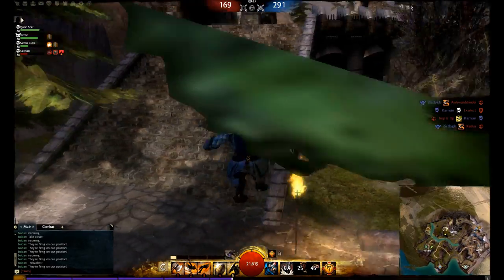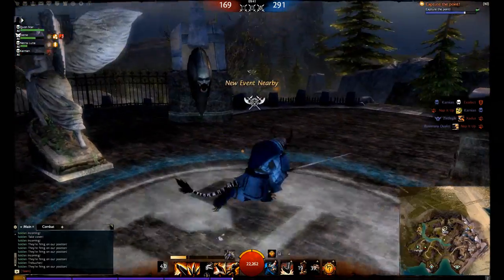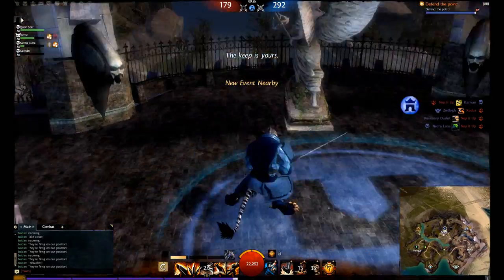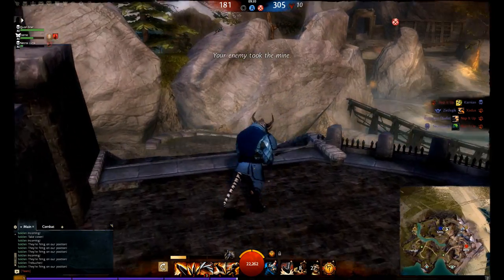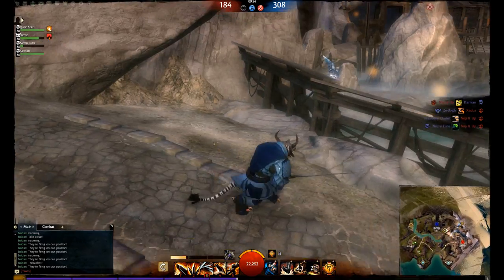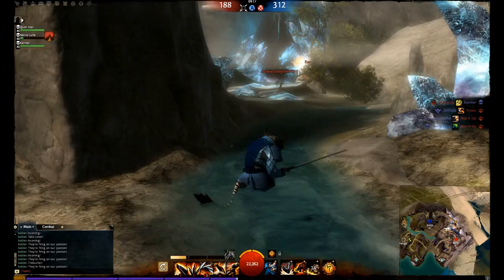We did not finish capturing this point, so I'm actually gonna head right back up here. Zero points are under our control at the moment. We do have a slight lead on the enemy team. I will head to the mine because that is where the enemy just captured. Might not be the greatest idea, but I'll do it anyway. I actually saw someone here and they seem to have disappeared — I believe they're going around the back route up to the keep.